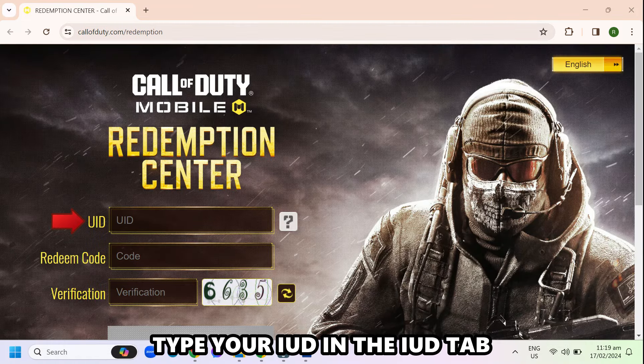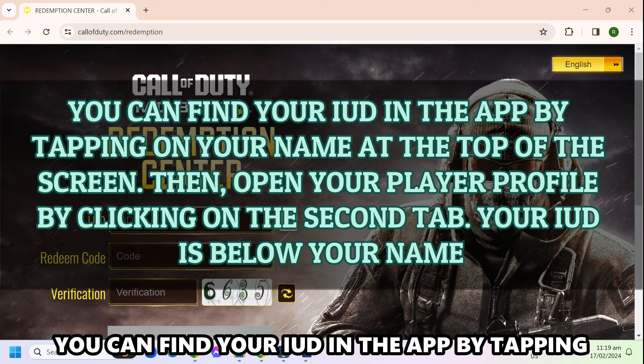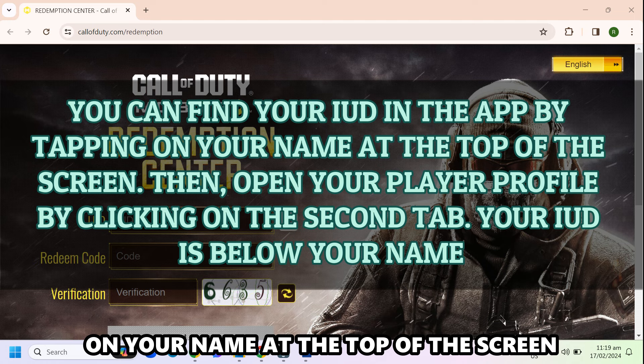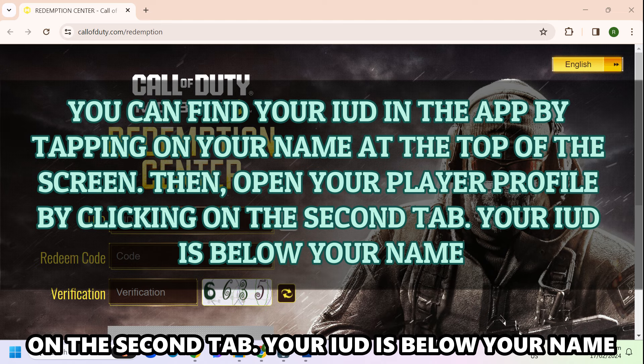Type your UID in the UID tab. You can find your UID in the app by tapping on your name at the top of the screen. Then open your player profile by clicking on the second tab.